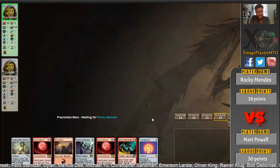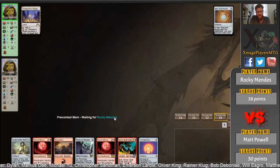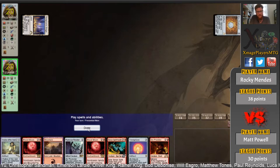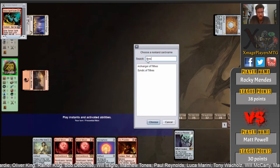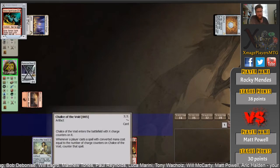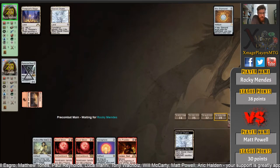It's Mono Red Prison here for Matt this time — a very popular deck currently in our leagues. He's up against Lands. Lands — I see it every week; it's pretty standard what it's trying to do. What's he going to name here? I don't know if he can name Thespian's Stage — yeah, he's going to name Mox Diamond, because Phyrexian Revoker, unlike Pithing Needle, cannot name lands. But Blood Moon is going to be huge on this board, and he's one away from that.